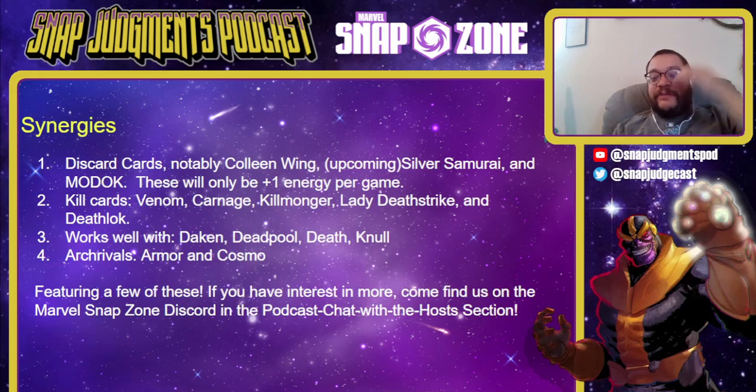Synergies for X23: she synergizes with discard cards — notably Colleen Wing, the upcoming Silver Samurai, and Modok. Note that if you're only getting one discard per game, that's only plus one energy per game, but it's an extra two power on the board and an extra energy on a turn of your choice. The Modok version may not have a ton of value because when Modok gets X23 on the board, your next turn you're basically only going to have one card to play — Apocalypse or America — and that extra energy is kind of wasted.